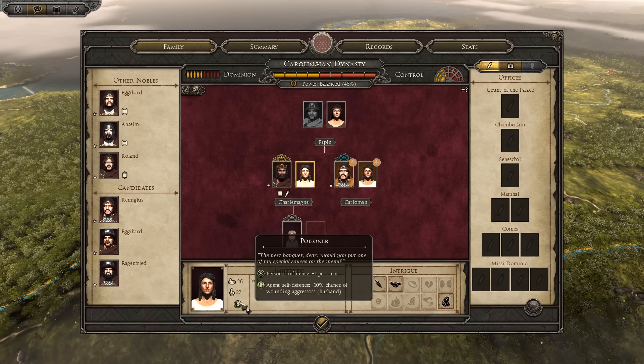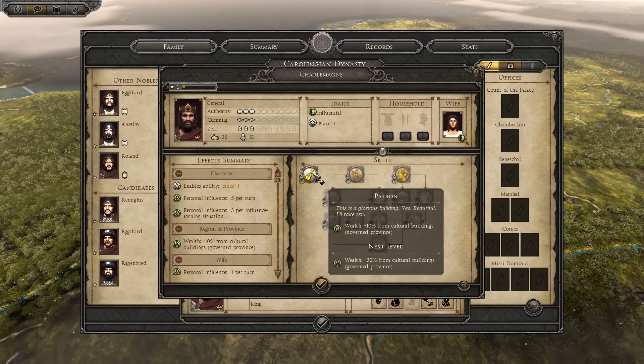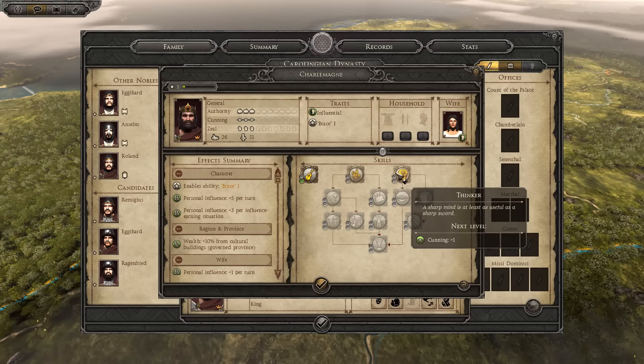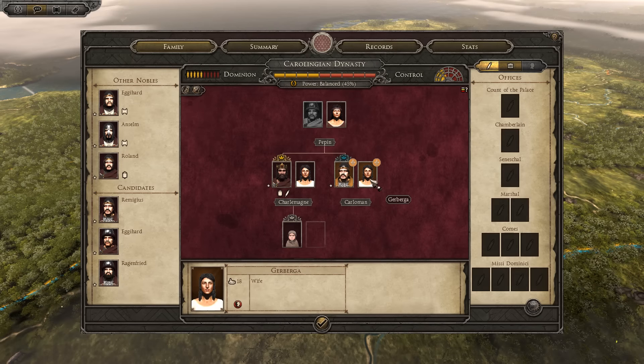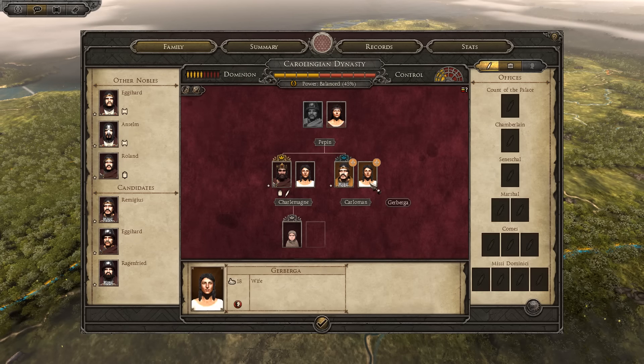Carloman and I have obviously gained that trait - we have been called quite beautiful ourselves. She'll have a gain of personal influence and will also help defend us, Charlemagne, which is very nice. Charlemagne's skill is Patron, so we get wealth from cultural buildings. He is also influential, gaining four personal influence per turn. As for Carloman, we can't actually look at him - he just disappears whenever we try. So we know literally nothing about our brother or his wife, other than they don't have children.